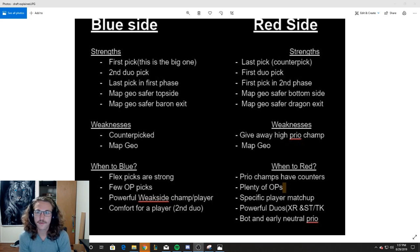First pick is very important whenever there's champions your team specifically highly prioritizes, or if flex picks are really strong — we'll talk about that later. For example, in the current meta in summer 2019, if you can first pick Akali, that's great on blue side because Akali is so powerful right now. The second duo pick is nice because you can already see a lot of what they have, and you can maybe counter in the first phase with that second duo pick.